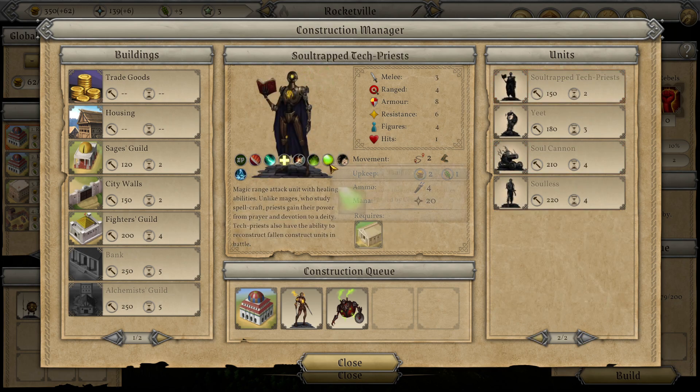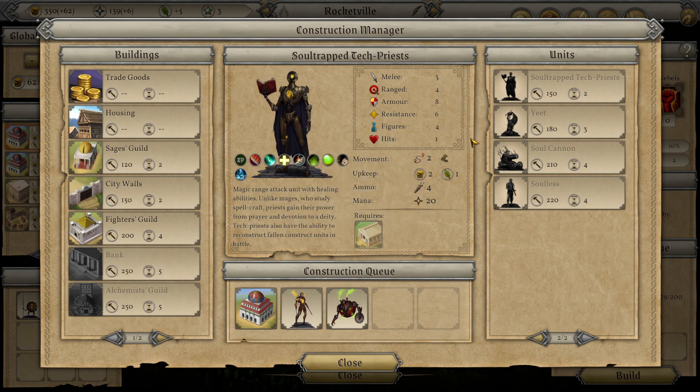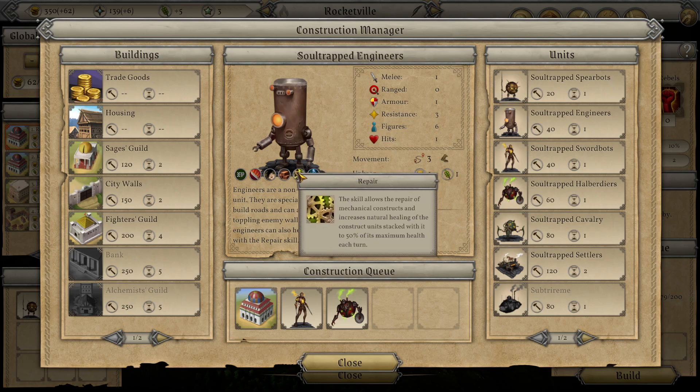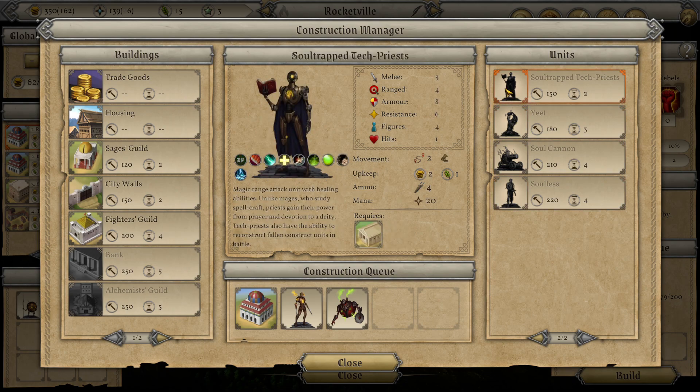Also the engineers - the walking water heaters - they repair construct units within their army. So you don't bring these guys into combat - you could but you wouldn't want to because their armor and melee suck. Just have them sitting around waiting after combat and any of your damaged constructs will heal faster with an engineer in the army. I haven't actually done that yet - probably should, because we haven't had that many fights today. Tech Priest - healer, typical priest, just a little different with that raising dead during combat, but it's got to be a construct.